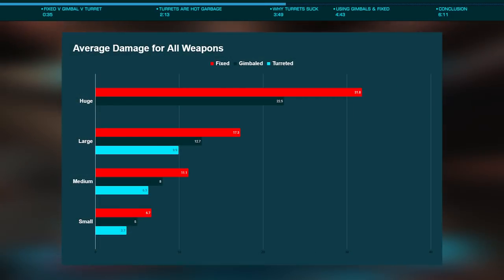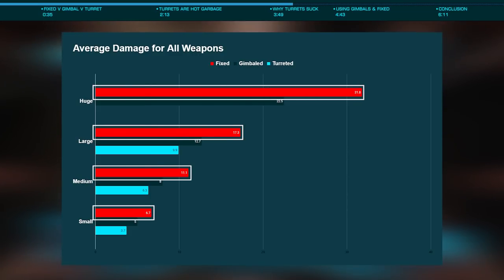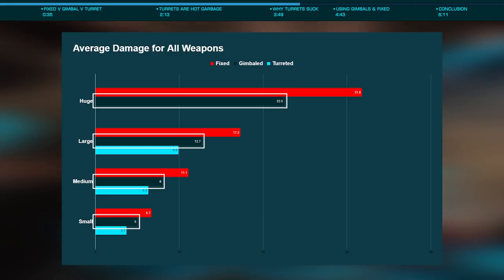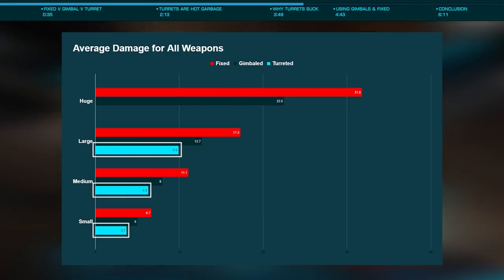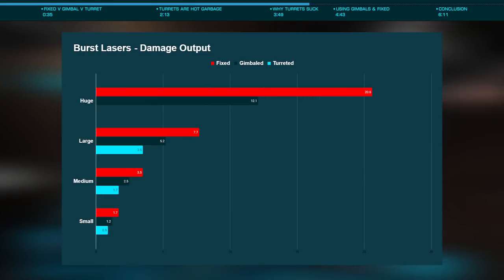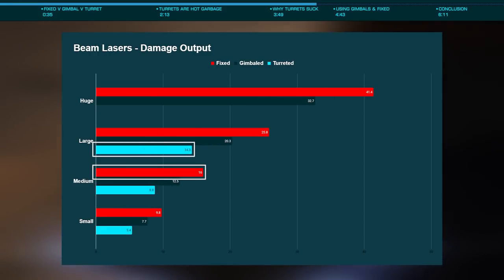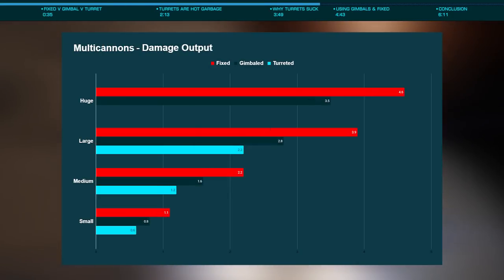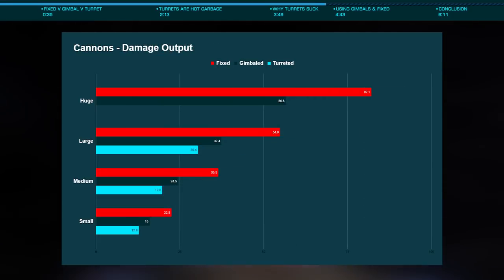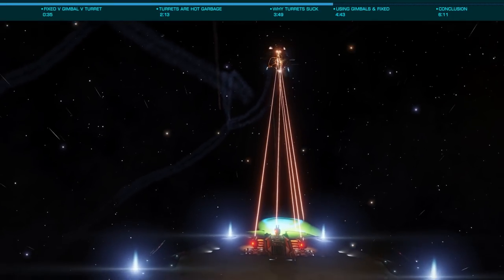When averaging the damage difference across all weapons that offer all three variants, we see a roughly 35% damage increase for fixed over gimballed, with the same roughly 35% increase in gimballed over turreted, where finally we see a roughly 80% increase of fixed over turreted. In many cases, you'll see that the turret variant of a weapon is the same damage output as the fixed variant of the next lower class. In some cases, such as beam lasers, the fixed medium deals more damage than a large turret. The final nail in the turret coffin is expense, as these are dramatically more expensive than both gimballed and fixed, and while this isn't necessarily a big deal given credits are fairly easy these days, they do increase your rebuy.